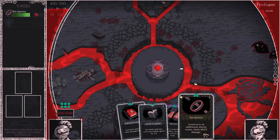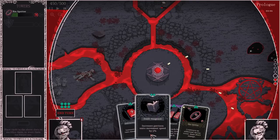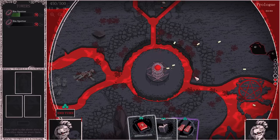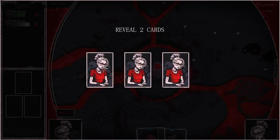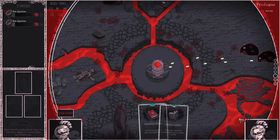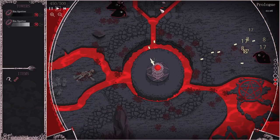Sin Spotter. Construction — additional shooty tower. Pull three cards from the collection, reveal two, choose one to add to the deck. Increase garrison units' movement speed — I don't have anything like that. So I think we go for an additional shooty tower, and then this. Reveal two cards. Creates a new bomber garrison unit to do hellfire damage. I don't know if I have one, but it has that aura around it, as if maybe that's something useful — perchance.